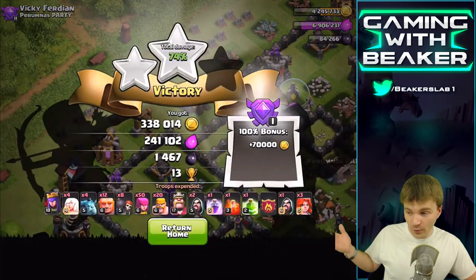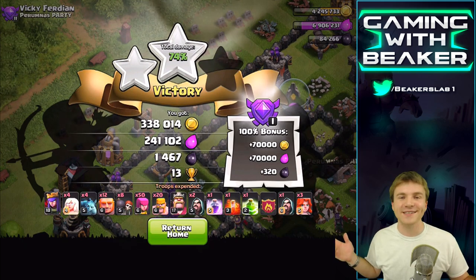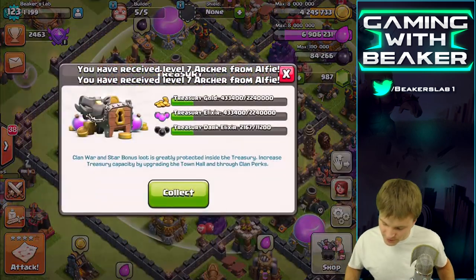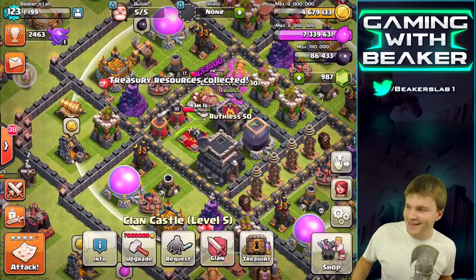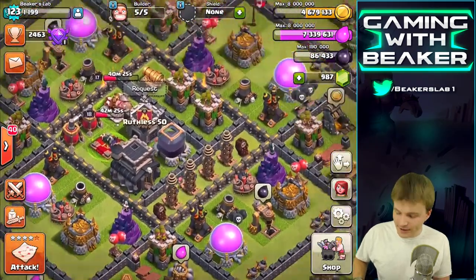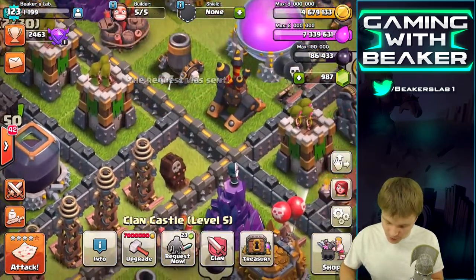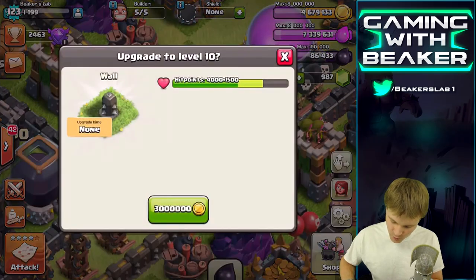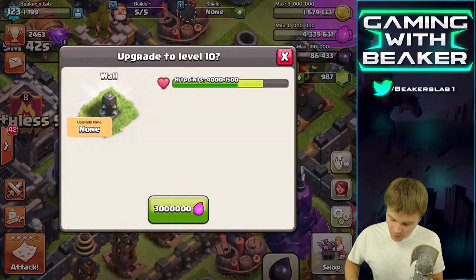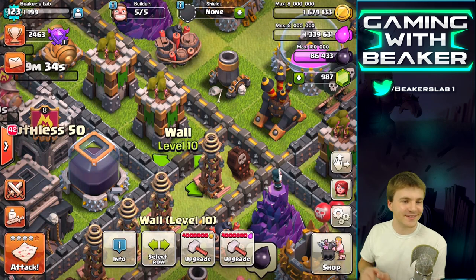Let's go back to base and do some walls. We did get some combo loot and if you count in the league bonus it ends up being pretty good - that's how I've gotten this far with walls. We've got enough to do three walls. Let me check the treasury - yeah, that doesn't change anything, we can still do three walls. Let's request some troops - valks and poison, most OP combo ever. One wall with gold, one with elixir, and one more with elixir. Now we have 197 walls left - we've done 53 max walls. That's sick!